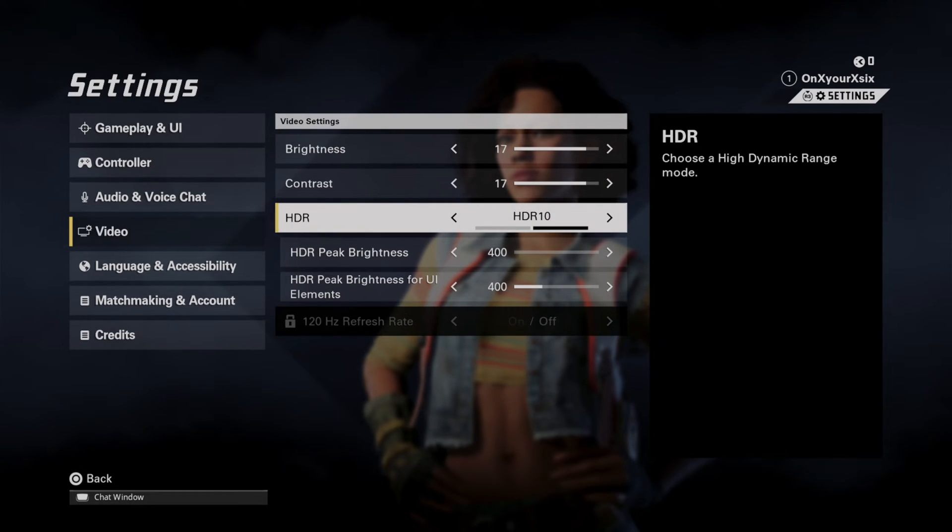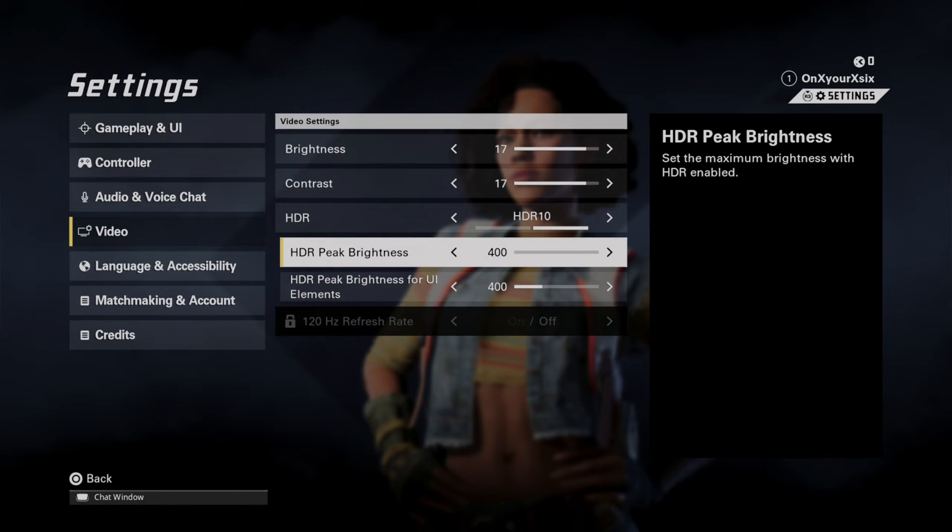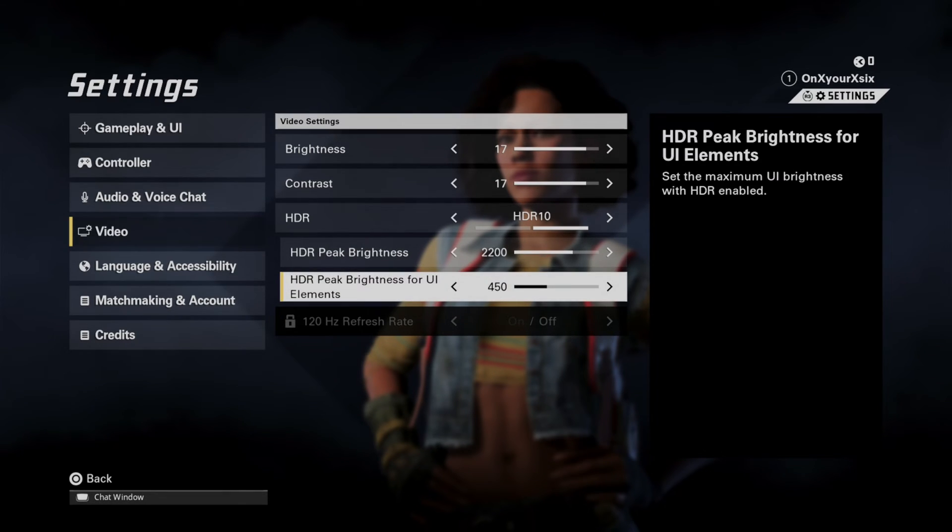HDR — high dynamic range — this is going to be like your color. So if you have this option you might want to turn this on, and then we have the peak brightness, so we might want to turn this up, and then we have the brightness for the UI element as well. I'm just going to turn everything up right here so I can see a little bit more.